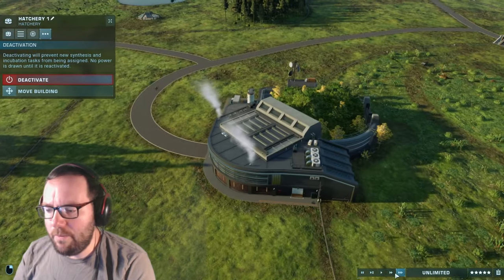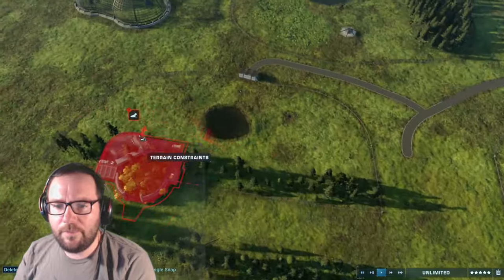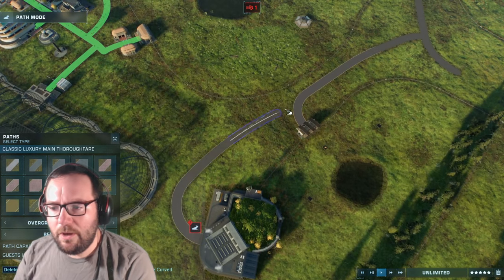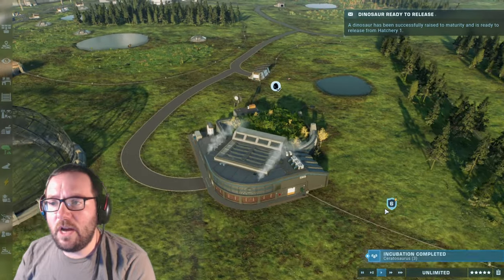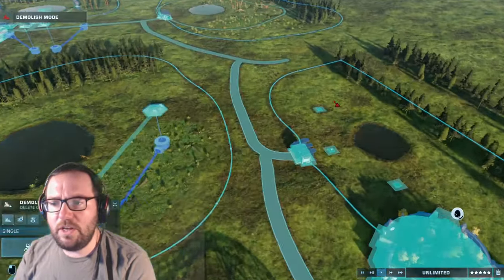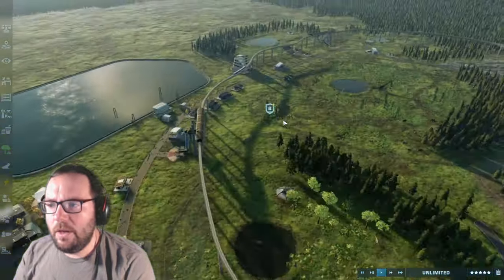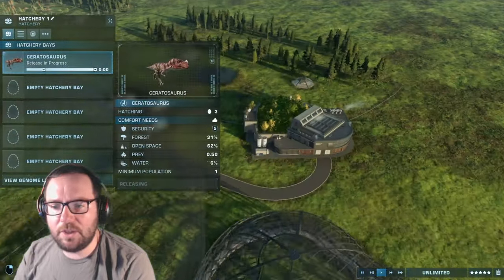All the Moros Intrepidus are placed. Let's build a path for the Ceratosaurus enclosure next door. I also forgot to add viewing galleries and viewing domes — let's throw some in right now. Without further ado, let's release the Ceratosaurs.